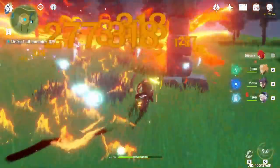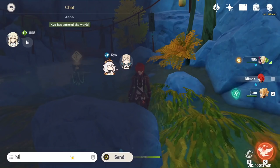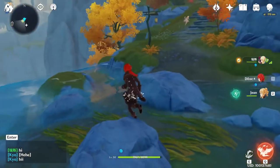First of all, Genshin Impact is an open world game with a stamina system, and this game has an Original Resin system, a gacha system and some co-op content. The most important thing is there are no PVP systems, at least for now.